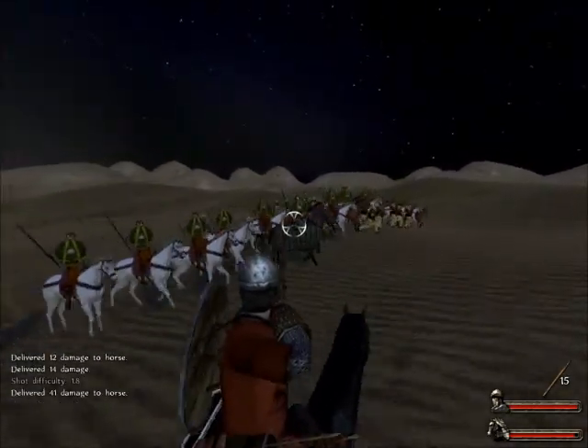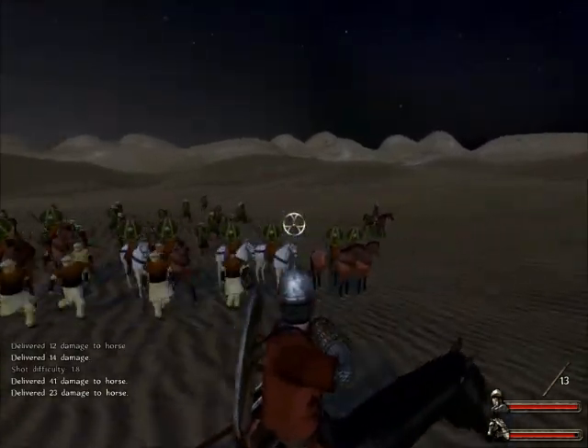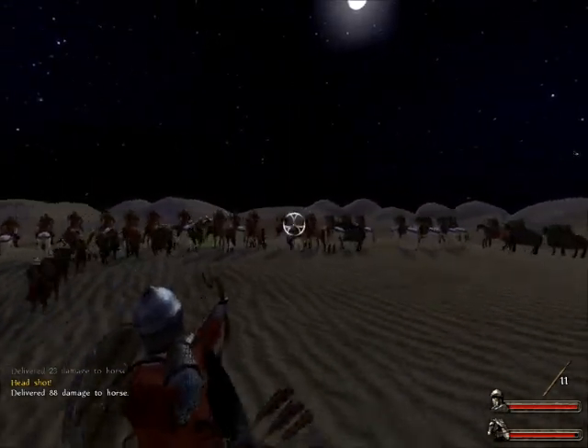What you can do is get behind the enemy so that they're all facing you. And when they all face you, their backs are exposed to your archers or your crossbowmen. So that's what I'm going to do.